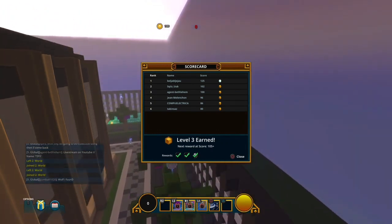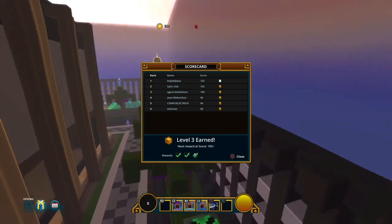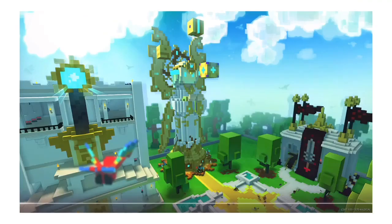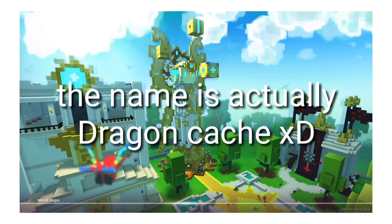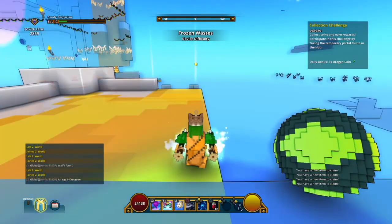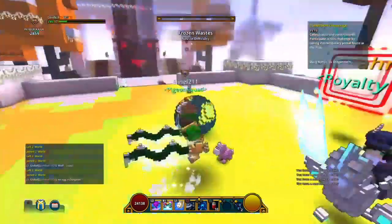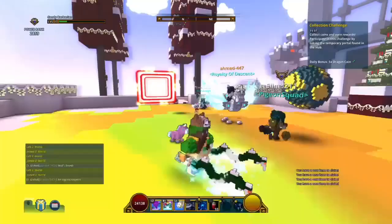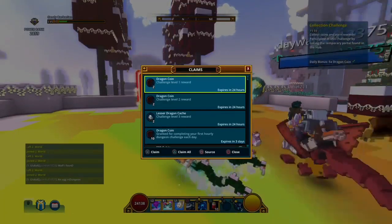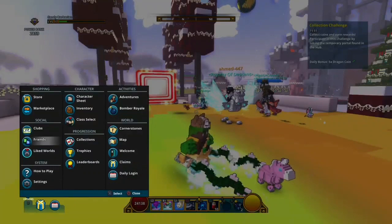Okay, I only needed to get one more gold coin and it was right there. We got three rewards: two dragon coins and one dragon catch. So yeah, go to the hub again. You can do the challenge again.